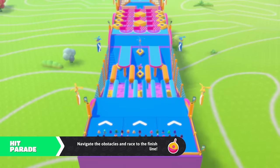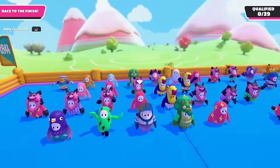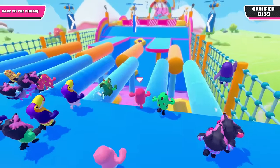We're getting started with our first round here. The goal is just to see whatever the mini game is going to be. This time it's Hit Parade, and we're just trying to get to the end. There are different obstacles in the way and races we need to beat. This should be a lot of fun. We just have our basic little guy here, but as we play more, we'll gain experience and make progress through the season.